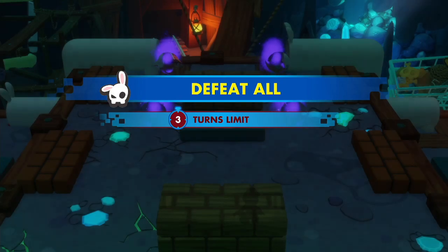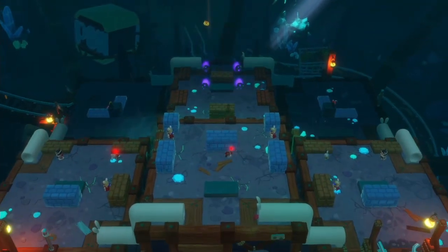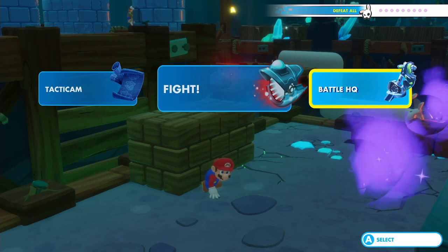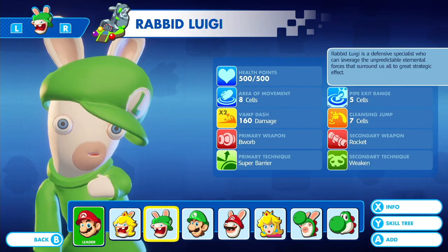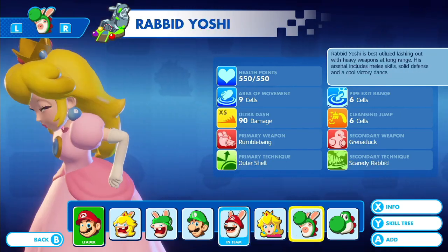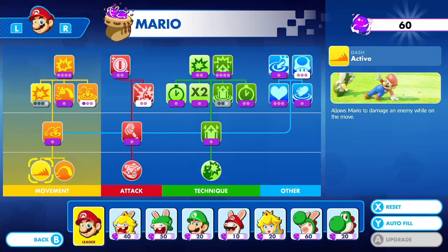From here on out, I probably will not be resetting unless we absolutely have no choice. Let's see here — we have a defeat-all with a three-turn limit. Our characters are kind of separated. I forgot what team comp I used, so I'm gonna see. I'm sure Rabid Mario needs to be in, but I think I want Yoshi as well. I'm gonna try to use Yoshi a bit more in these battles if I can.